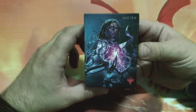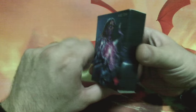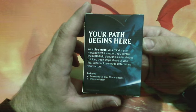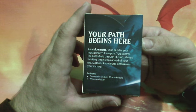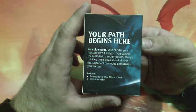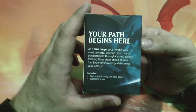So this is the blue type and came with Tethered in the cover. In the back it says: your path begins here. As a blue mage your mind is your most powerful weapon. You control the battlefield through illusion, always thinking three steps ahead of your foe — superior knowledge determines your victory. This box includes two ready-to-play 30-card decks and a welcome letter.